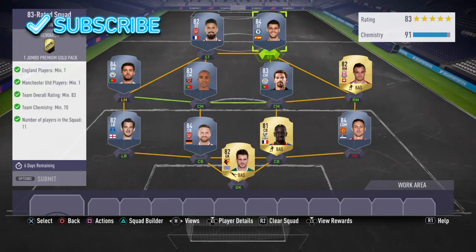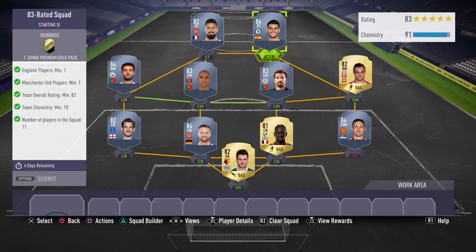So this team should cost you between 20 and 30k, just depending on the 83s and 84s, just because of the other SBCs the prices have increased, so you have to be aware of that. Thanks for tuning in to my video, I hope you liked it — don't forget to like, comment and subscribe.